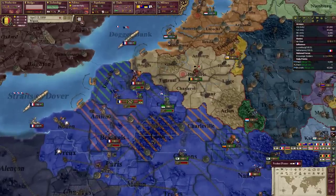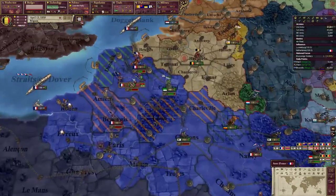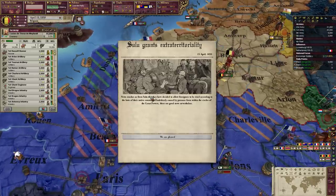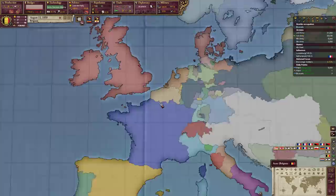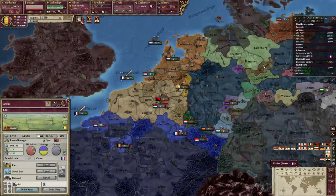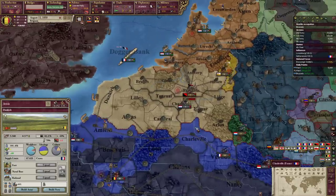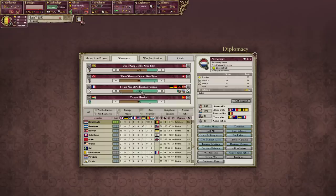My army's pretty small so I just wait for the AI to get into a battle, then I rush in and take all the glory - that's how I'm winning the war. I took this piece of France rather than land from the Netherlands because the culture in this province is Picard, which is apparently part of my culture group, while Dutch isn't. Welcome to Victoria 2.